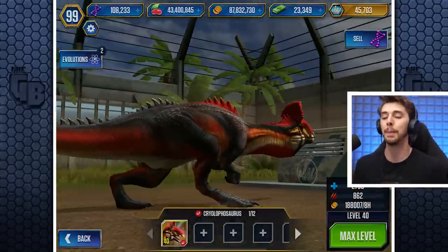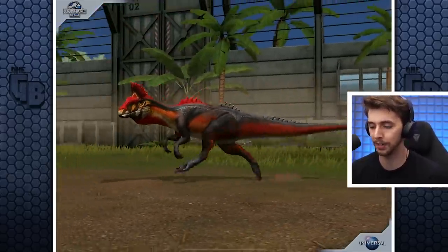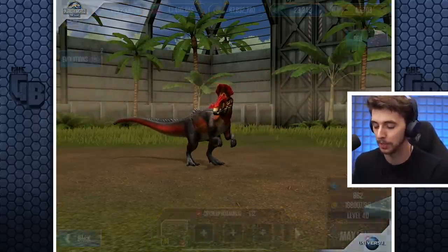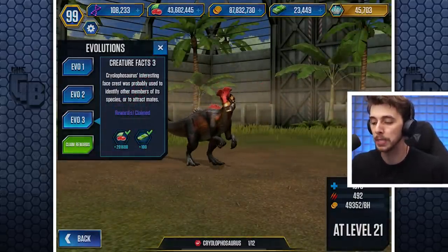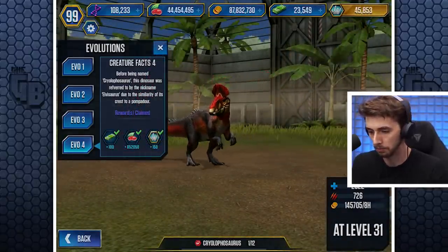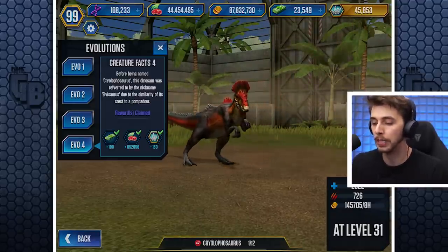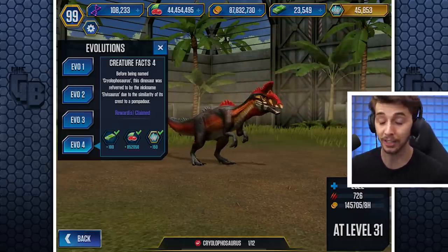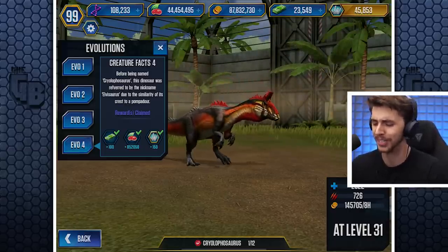We had 59 million food and now we have 47 — so it takes a good 12 million to feed this from level 1 to level 40. Look at the colors — it looks so good. Final stats: 2,758 health and 862 attack. You are ready. Cryolophosaurus's interesting face crest was probably used to identify other members of its species or to attract mates. Before being named Cryolophosaurus, it was nicknamed the 'Elvisaurus' due to the similarity of its crest to a pompadour. I thought they called it Elvis for the Parasaurolophus in The Lost World, but actually that was referenced for the wrong dinosaur — interesting.